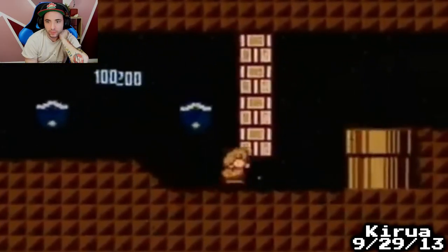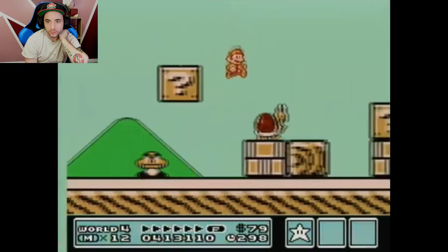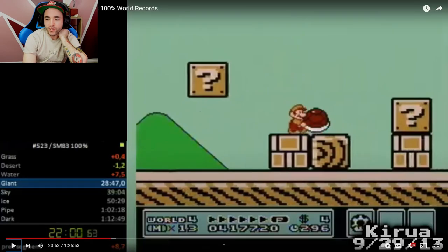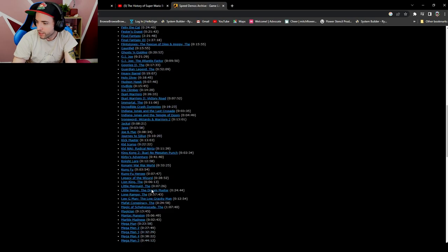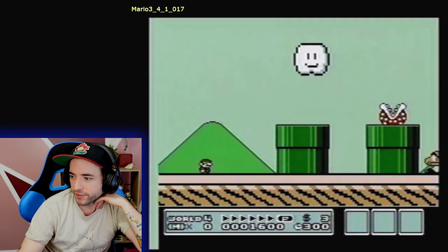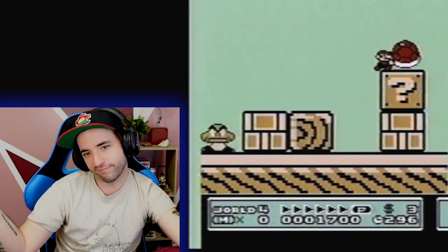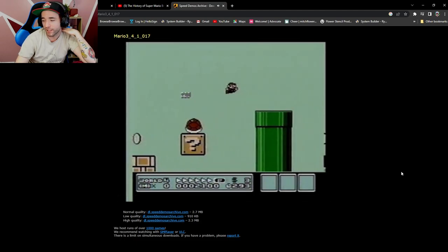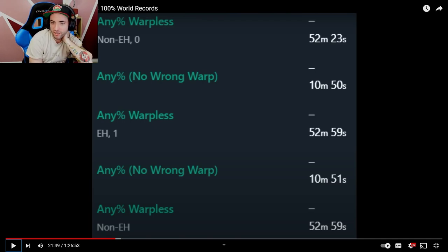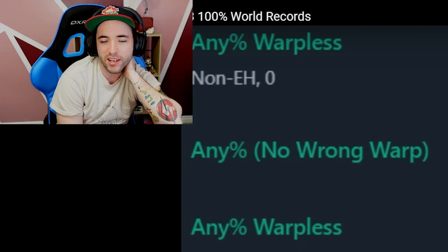The improvements came from making fewer mistakes and slowly adding in small time saves. An example of this is 4-1 — Karua used to never build P-speed in this level and just jumped his way through while slowing down as little as possible. He picked up a Koopa shell. This is 2013. Let me see if I actually grabbed the shell in my individual level footage, because my individual levels were before Karua started speedrunning Mario 3. I definitely don't grab the shell here — this was 2011, two years before Karua.